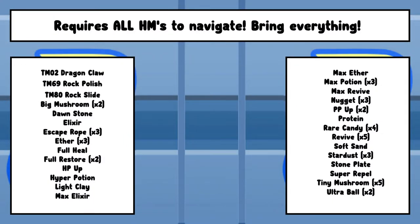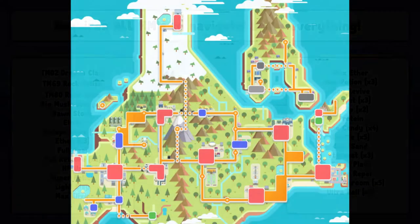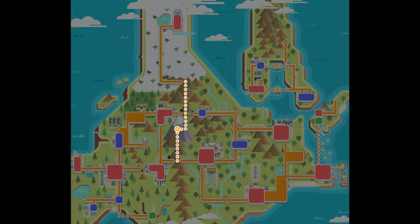On screen is a list of all items covered in this video and the requirements needed to do them. Any items handed to the player during the story will not be included. For clarification, the area covered in this video is highlighted on screen now.